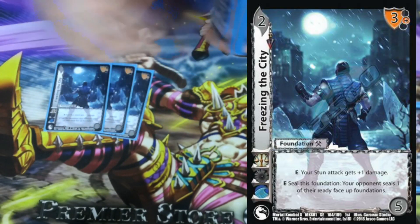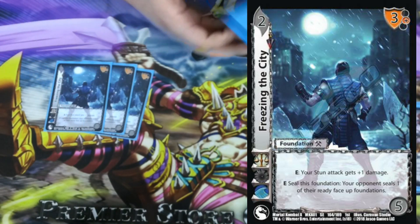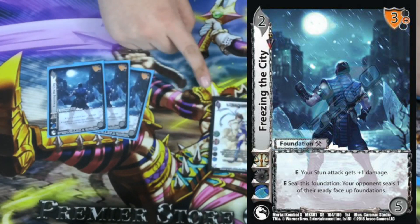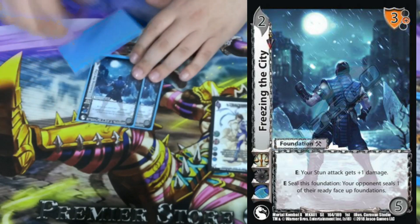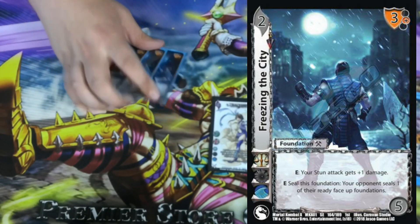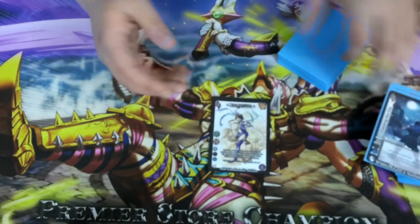We're playing 3 Freezing the City. It's a 2-5 with a 2 mid block. E: your stun attack gets plus 1 damage. Some of our attacks don't have stun — who cares — Zhang Hua gives stun, and then Freezing the City gives the damage. And then we can flip this to seal one of their ready foundations, so those cool cards they're trying to keep up to do cool things — we just turn them off.